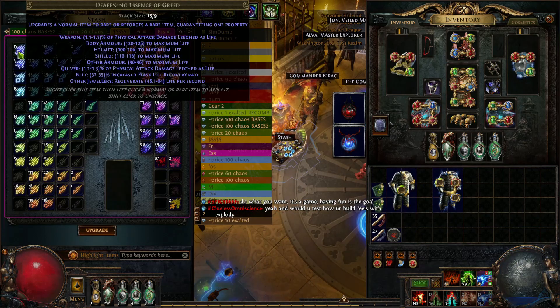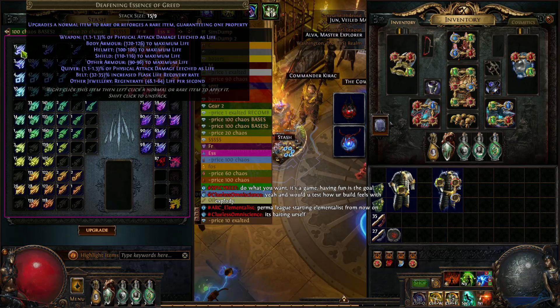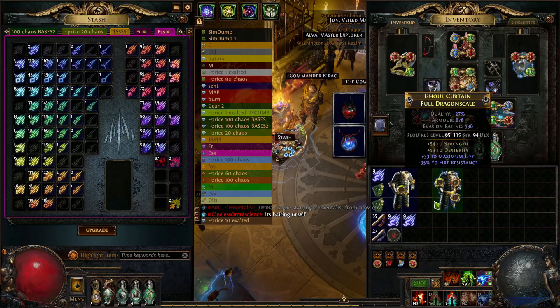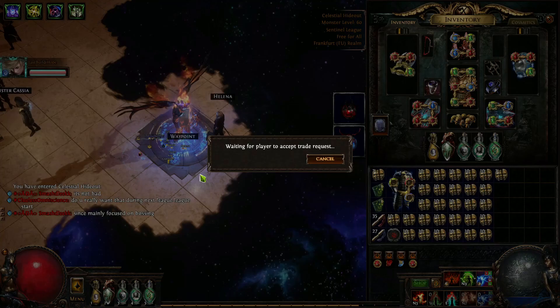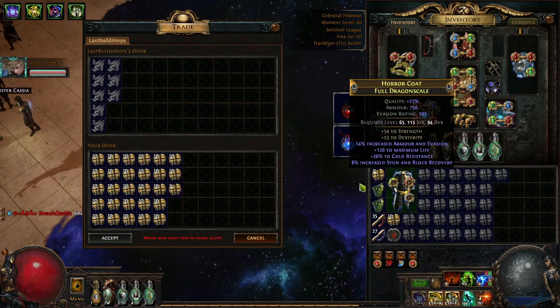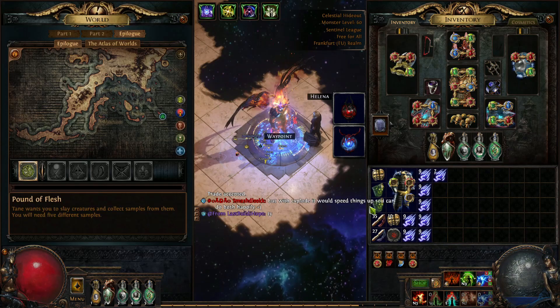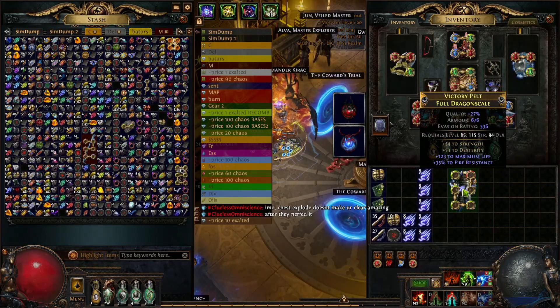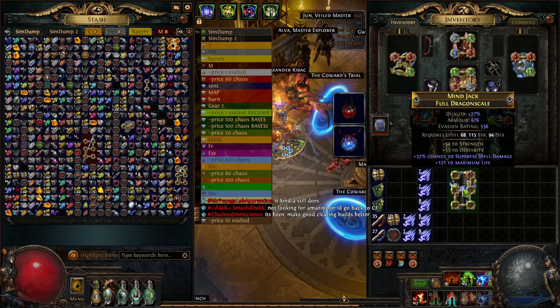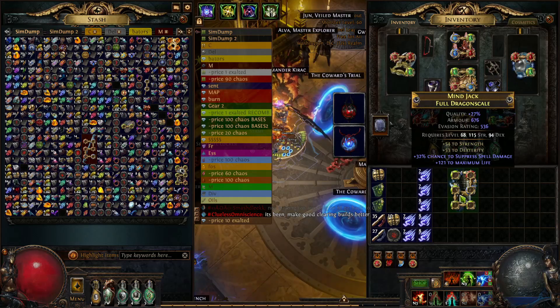The last step here: all we do is hit this chest with the Screaming Essence of Greed until we hit T1 spell suppression. The essence is ready. We're going to spam it and we should be able to hit it. We just hit it — wow! That's a great example because we hit it in like 30 essences at about 4 chaos each, so that's 120 chaos there. Combined with the bases, it's about 3 exalts total to craft this chest with the essences.